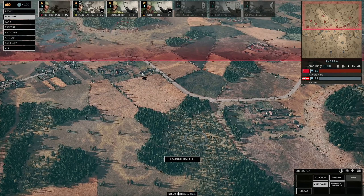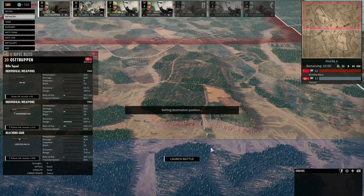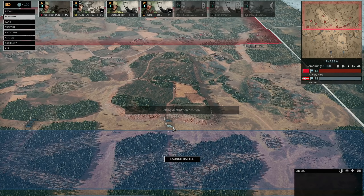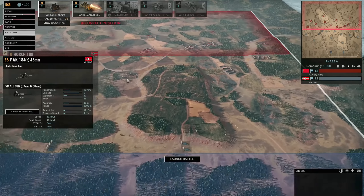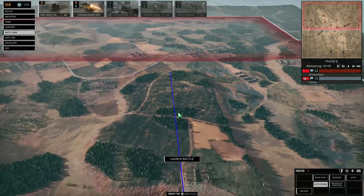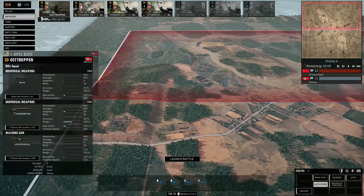The trouble with disheartened units in Steel Division 2 is when they get pinned they automatically run away. They're not as good in the open for holding the front line as they used to be in Steel Division Normandy 44. They're great in hidden positions, so putting an Osterupen in the trees here would be a good idea, or where they're not in direct line of sight of tanks. This hill is a great place for some AT, so we're going to do that. We'll put a couple of AT guns on efficient shot when they unload.